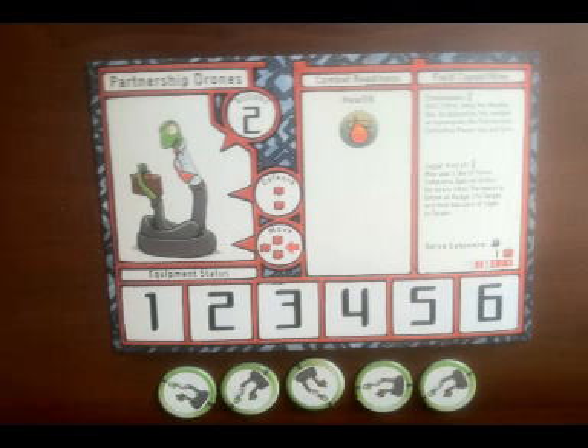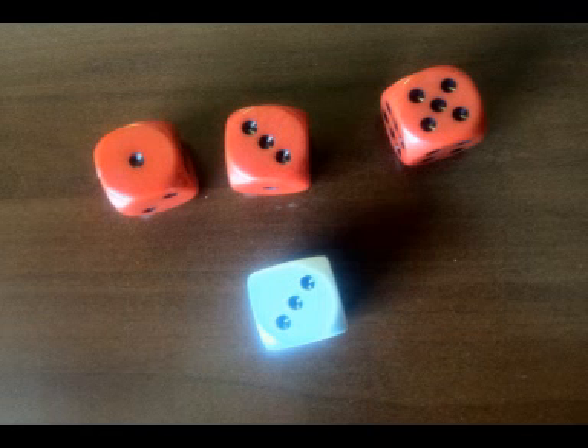Now that we have the basic structure for rounds and turns, let us look at how a turn is taken. We'll start with the drone player's turn since they take the first turn in the game. The drone player starts his turn by determining the number of commands available. He rolls three dice and keeps the median or middle die. For example, if he rolled a one, three, and five, the drone player would have three commands. A result of one, five, five would result in five commands being available.